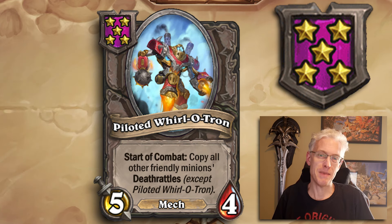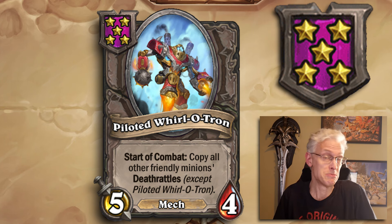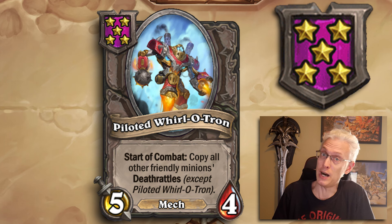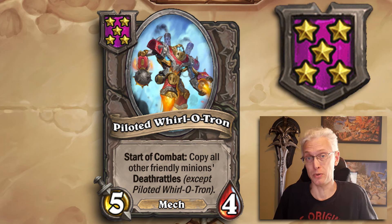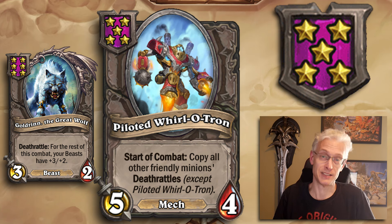Tier 5, 5/4 Mech — Pilated Whirlatron. One of the most broken buddies you can have. Start of combat: copy all other friendly minions' deathrattles except Pilated Whirlatron itself. This has changed a couple of times — originally it copied opponents' deathrattles too, now it's just yours. If you're not playing a deathrattle build it isn't useful, but if you are — heaven forbid you're on a Beast board — you now have more triggers of your golden minions and can go completely nuts. If you're playing deathrattles, take it every time.